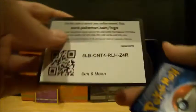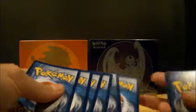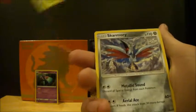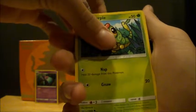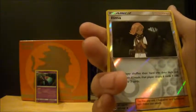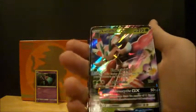Alright, next we got Primarina. These packs are a little bit easier to open. I saw that — a little bit too. Wait, one two three four, two more — four, two. We're so mad at this. So we got Chinchou, Salandit, Caterpie, Sandygast, Steel Energy, Pikipek, Murkrow, Packard Rock, Rainbow Energy, Litten — Lurantis! Yes!